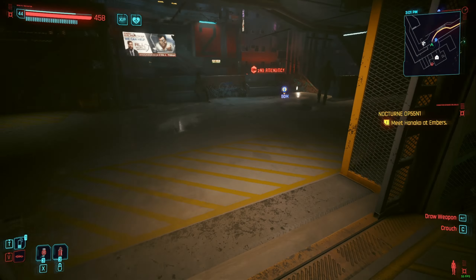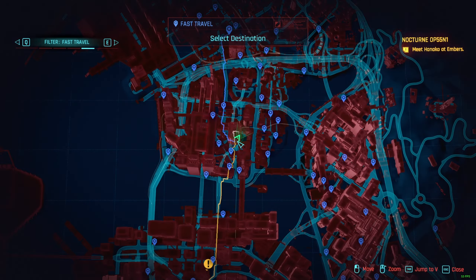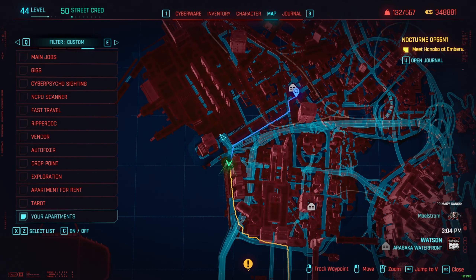Once you're ready, go to the fast travel over here. You need to go all the way here — this is the tower. The closest one for me is this guy right here. Now you're gonna call this guy, go to the map, and make a pinpoint over here.